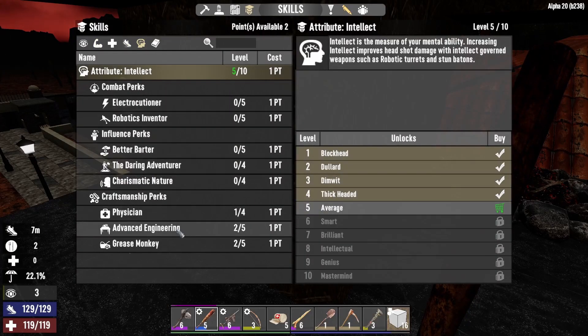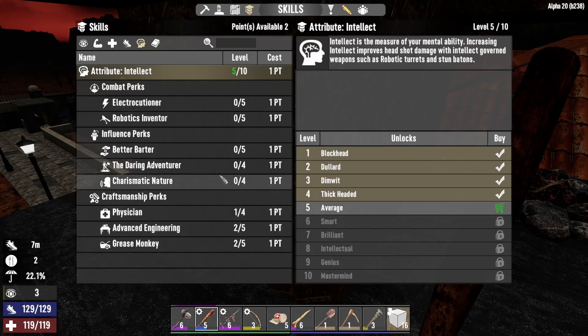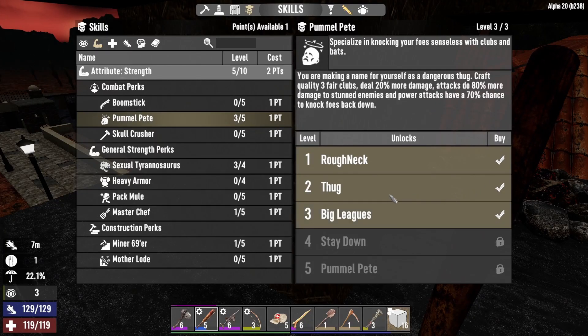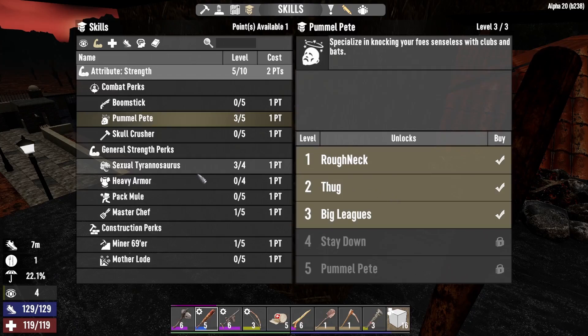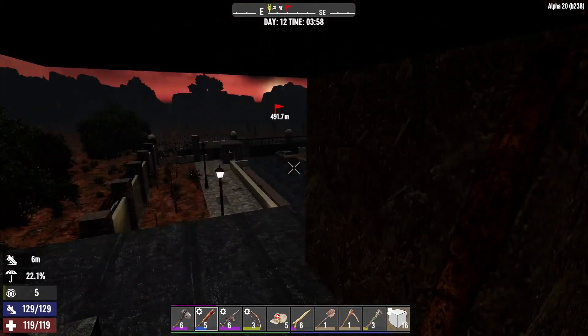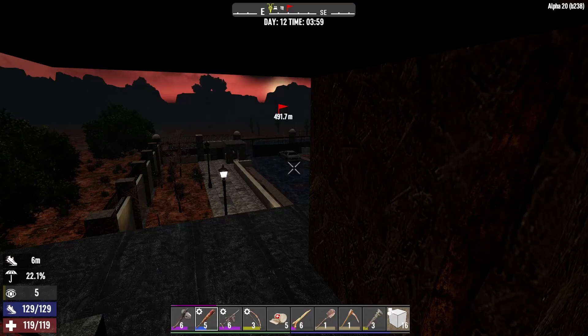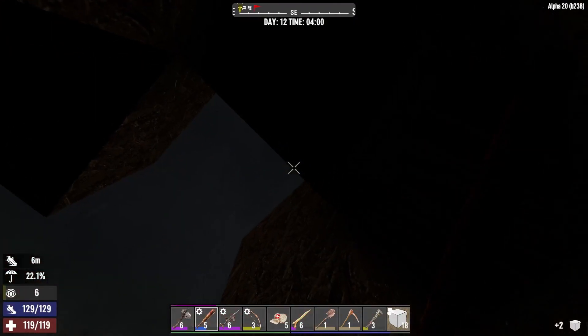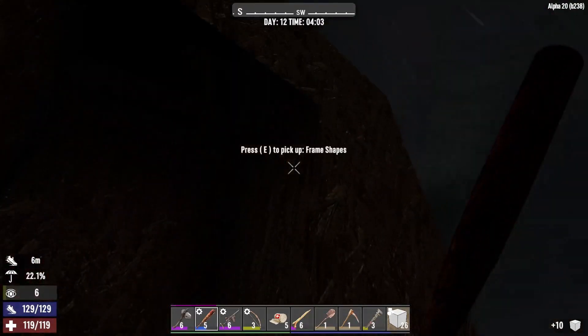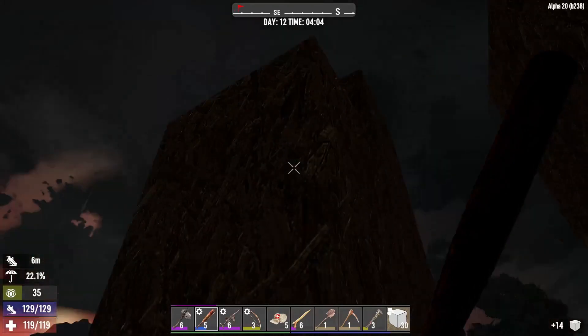I've been thinking a lot about how to invest my skill points. While I want to go up one level in advanced engineering relatively quickly, I think it would be better to go for the Pummel Pete level three perk right now. Then I'll spend one point into Intellect, and I'll see whether the next point after that goes into Intellect too. I'm gonna maneuver myself out of here now.